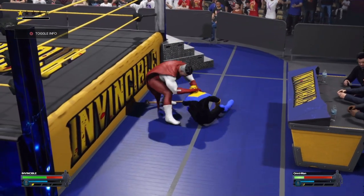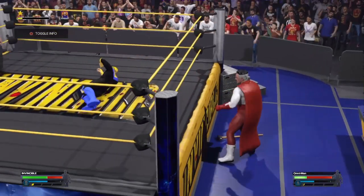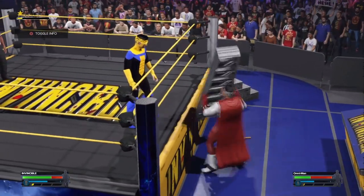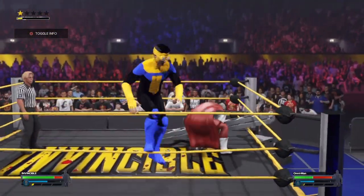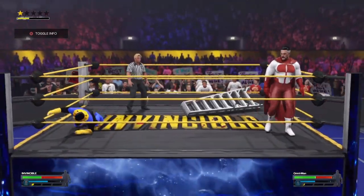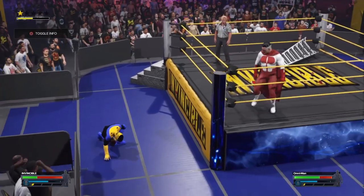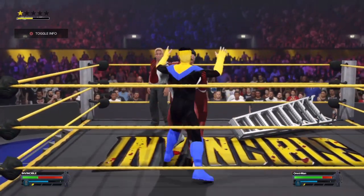Oh, look at this — he gets tossed back into the mat. He's looking for something; this could get dangerous. He dropped it. This is either going to pay off or completely backfire. Springboard — going over the top, all the way to the floor. This one is headed to the outside — not by choice. Hard to come back from that kind of impact.